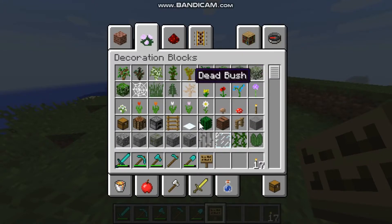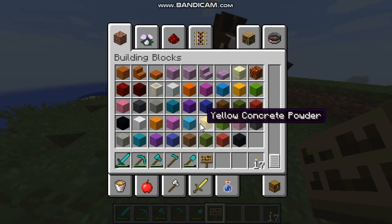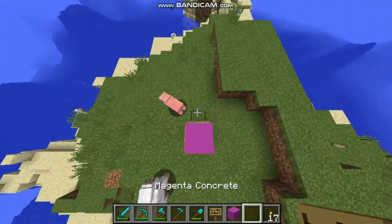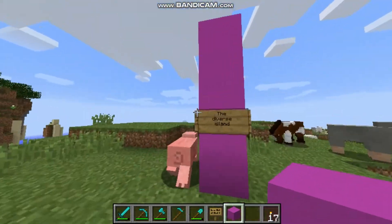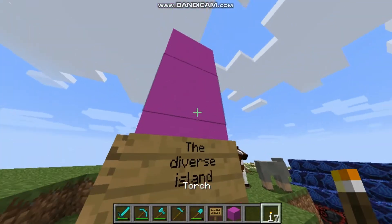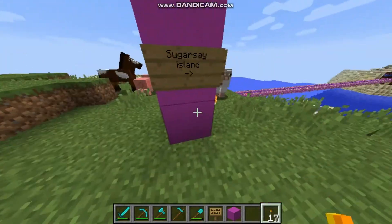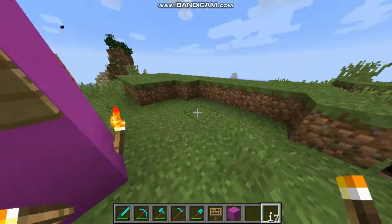Maybe I should build it a little higher so it won't look like a grave. Cause I have a big problem right now - it looks like a grave and I don't want it to look like this. So let's make it bigger. Oh, I should put a torch there. Let's put a torch here. I'm gonna put it all over. Like this. Now it's better.